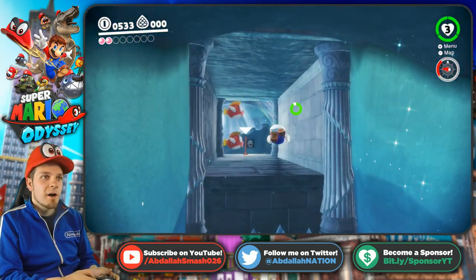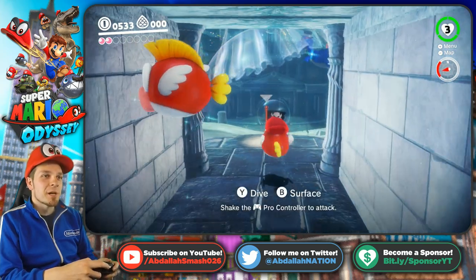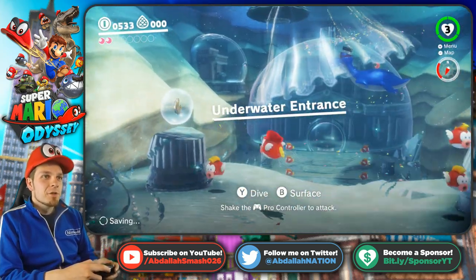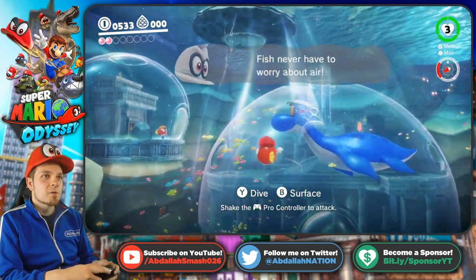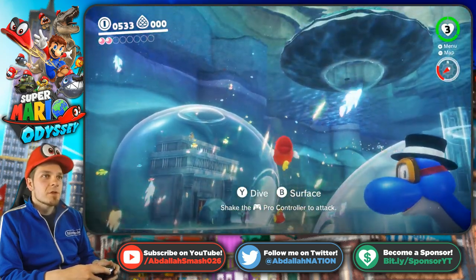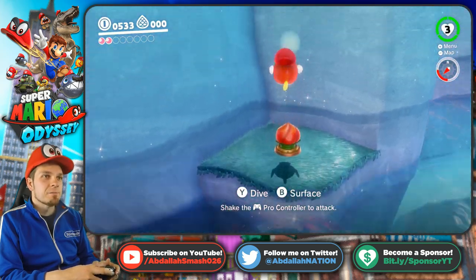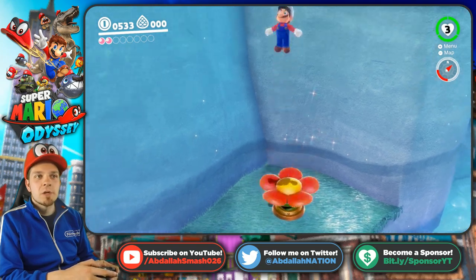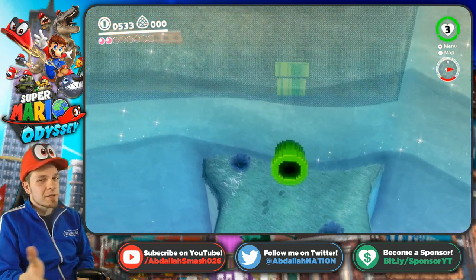We got air. Give me that Cheep Cheep — here we go. So now we are in the underwater entrance. You never have to worry about air here, so this is great because we can do a lot of fun stuff over here. With the Cheep Cheep you can swim around super fast, but of course we are gonna go straight and play some 8-bit.